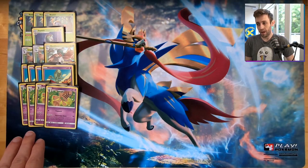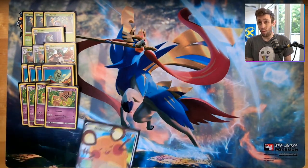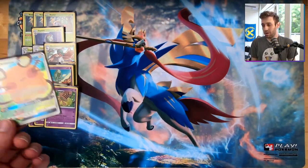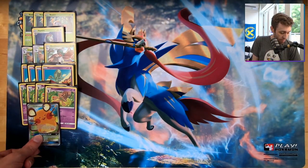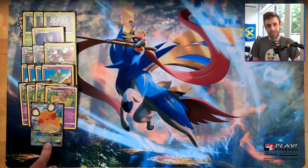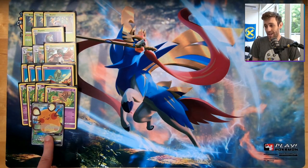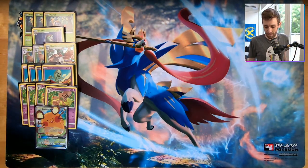We have a 4-4 line of Alolan Meowth and Behemoth because that's really our main attacker. And then finally we have one Dedenne. You don't necessarily want to use it because you're trying to not give up a bunch of prizes, but you are a single-prizer deck. Against anything other than ADP it might be okay. This is really just for draw power at some point since you're a Stage 1 and Stage 2 deck. So one Dedenne feels right even given this archetype's desire to not give up prizes.